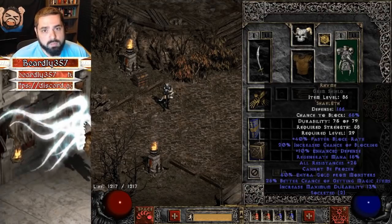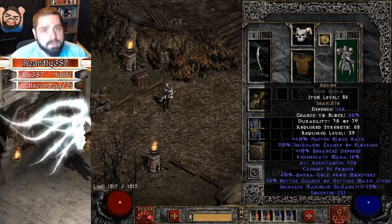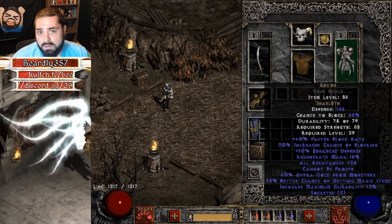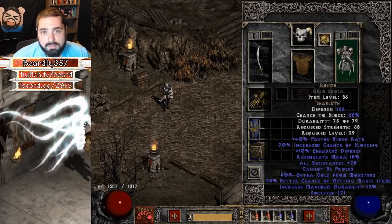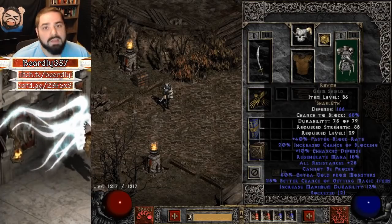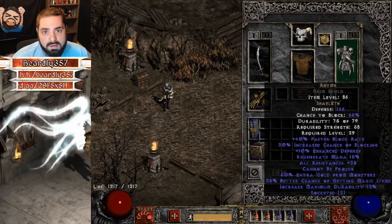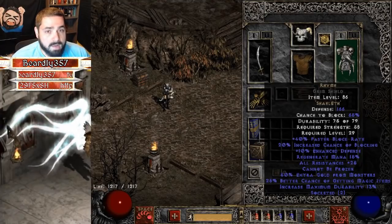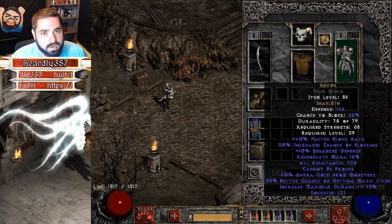For shield, I'm using a Rhyme — Shael and Eth — these runes are very easy to find, you can farm Countess for them. The main reason for this shield is Cannot Be Frozen. If any of you have ever played a Trapsin, you know that getting frozen is horrible. It severely limits your trap-laying speed and it sucks. So on this particular character we're going to go with a Rhyme shield for Cannot Be Frozen. Any two-socket shield you can find.